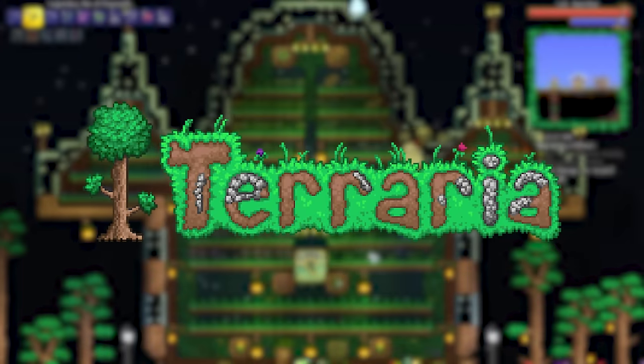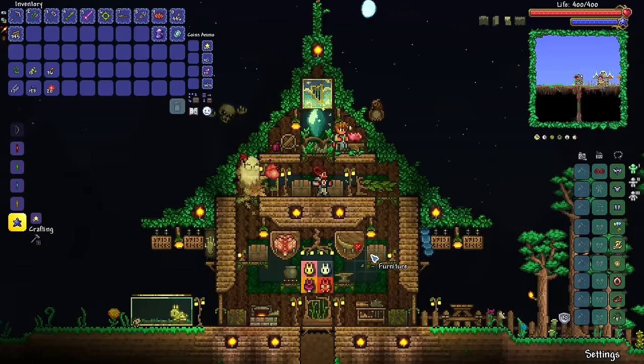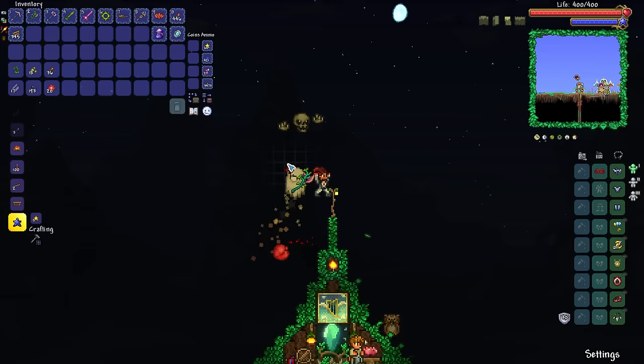Welcome back to the Let's Play. Today, I want to change class. I would like to change to a summoner loadout, and the armor we're going to be going for is the obsidian armor. Our loadout is mostly going to be the same, since this is a very generic loadout which would work for pretty much all classes in the game. With our first set of summon armor, we should be able to allow Abigail to get a little bit more powerful.